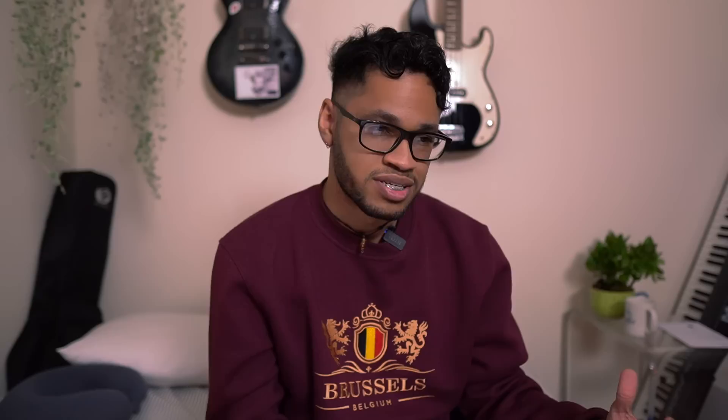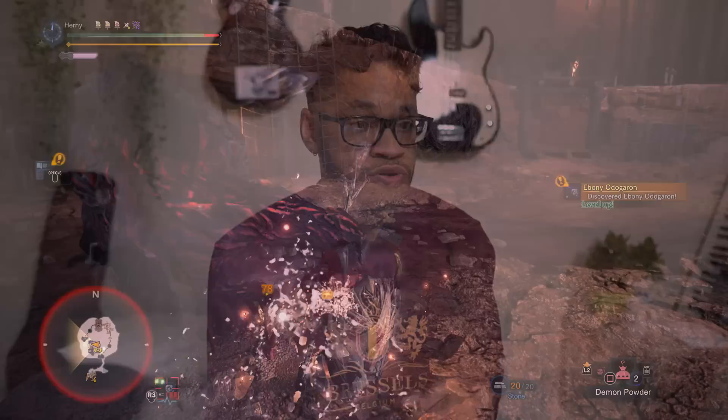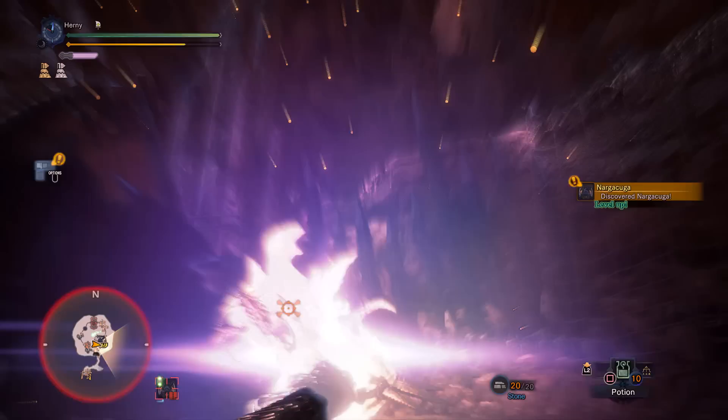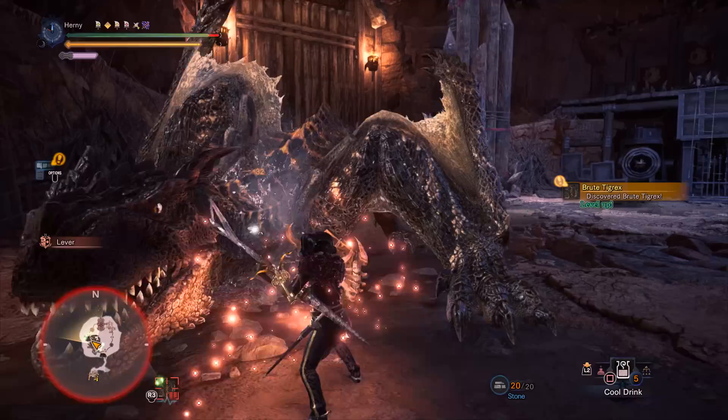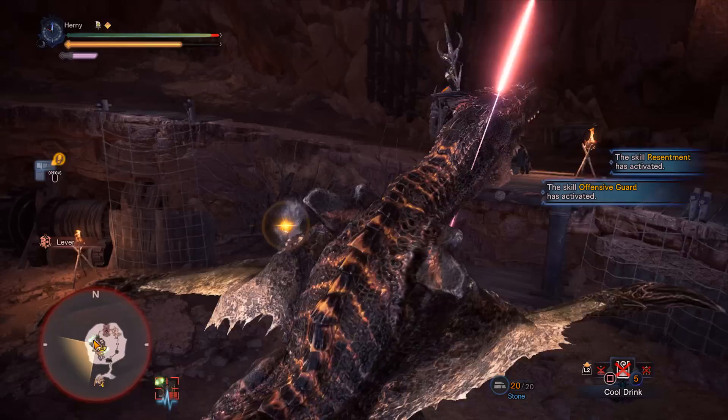Another cool Clutch Claw thing: the Lance can actually aim its Clutch Claw — or rather the Slinger shot — while guarding. While you're doing this, it counts as a guard pretty much, and it can block a number of things depending on your guard level. A cool thing you can do is aim it in preparation for a roar. If a monster is about to roar — like you see it coming — you can get into your Slinger aim position, block the roar, and then go right into your Clutch Claw and do whatever you want: kick it into the wall or get your tenderize off. I really like to start a lot of solo Lance hunts this way because it's a really easy way to get a safe early tenderize, activate Agitator early, or just get an early wall bang with relatively no risk.